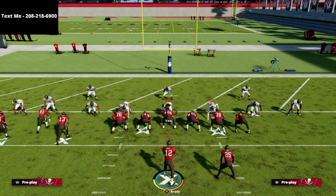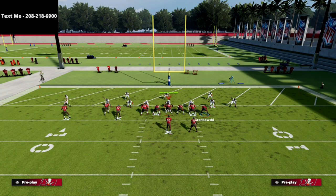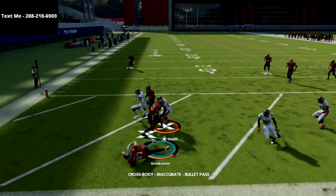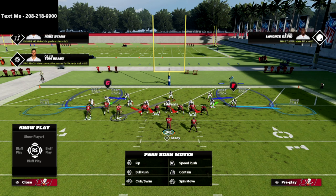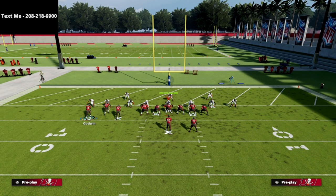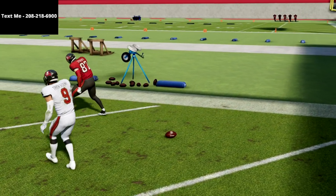Cover 2 could give this play some trouble, especially if they man up the delay fade. But take a look at the tight end route — even with a lot of defenders dropped into coverage, you can see the passing lane that opens up. If they're covering the circle receiver with a user and manning the tight end with a linebacker, watch: man coverage simply cannot guard that. They'd have to user two routes simultaneously, which they're not going to be able to do.